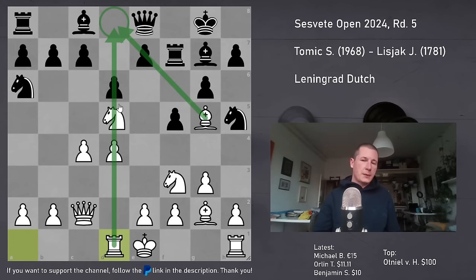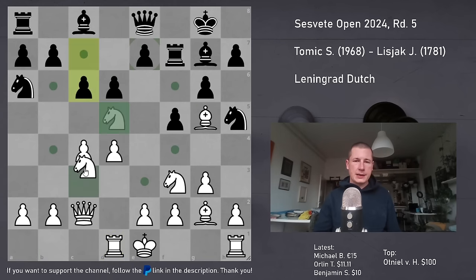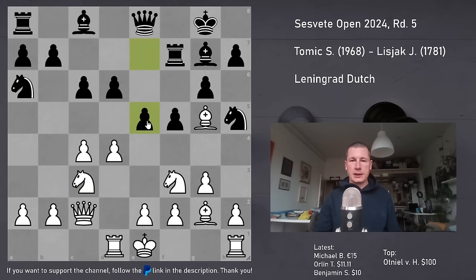He told me after the game that he didn't see it until he played e5 - he didn't play it here. He threw in c6 and Nc3, and then e5. I just assumed that he was completely losing here, which isn't true. He's losing if he takes, of course. So I took on d5, and he cannot take back. If dxd5, then Rd8 is the end of the game. He has to throw in h6.